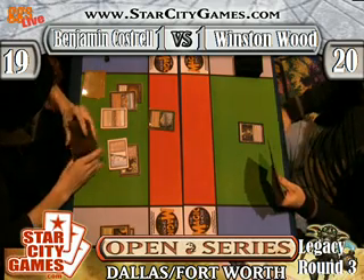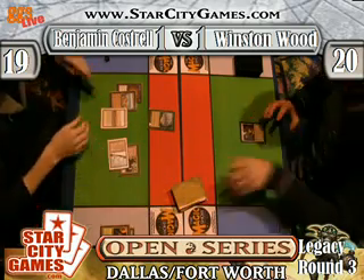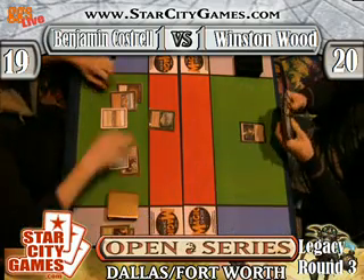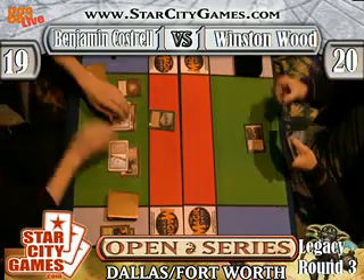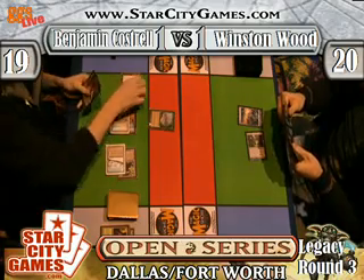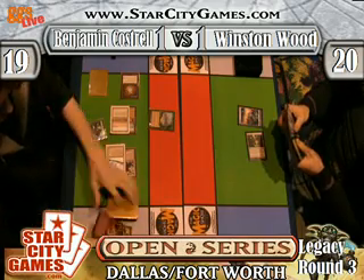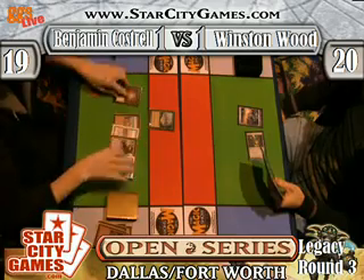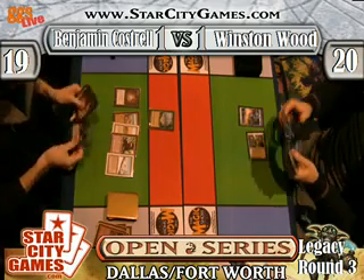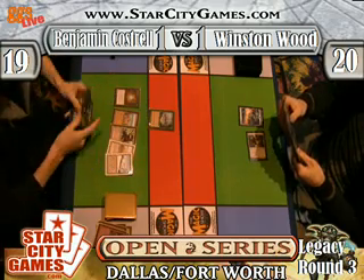One minute and thirty seconds. Port it. Pass. We just went with Port. Okay, so we just Ported during the upkeep and didn't lay Mana Bond. I guess we can wait on Mana Bond — we don't really have any land to put into play. Fifty-five seconds. Unfortunately this game is very close to being a draw. We have to play as fast as possible.